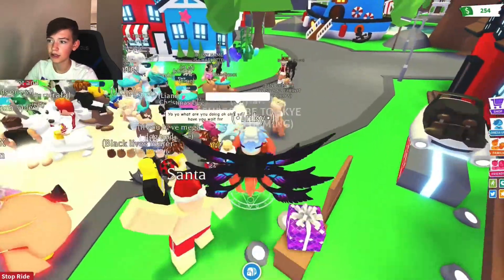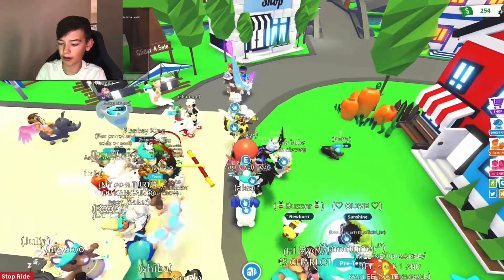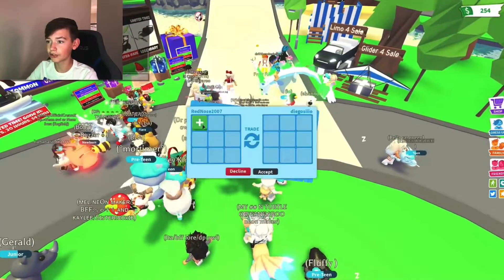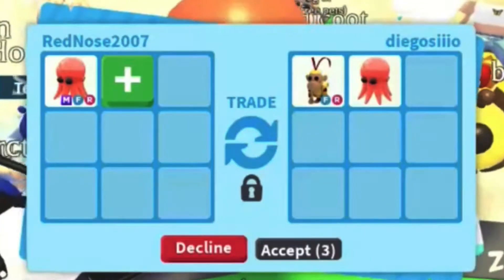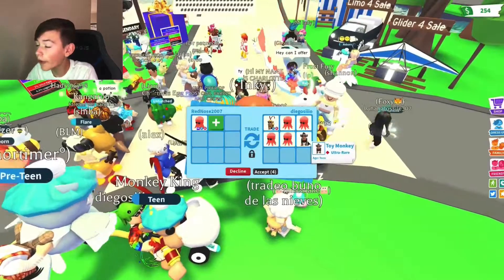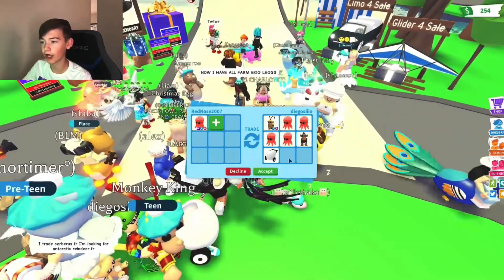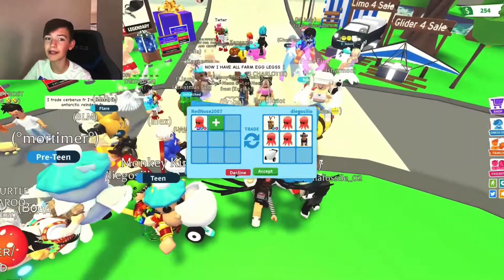So I got into a rich server. Let's type in 'trading mega octopus' and see what people offer. First trade is happening right now — a monkey king, four octopuses, a toy monkey, and an egg stroller. I feel like that's a little under, so I'm going to have to decline. I need to see some more trades.